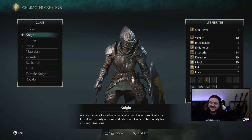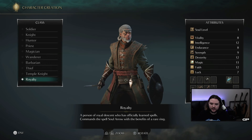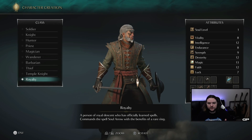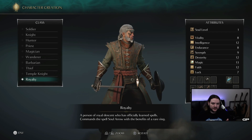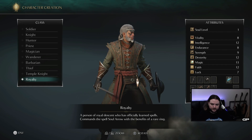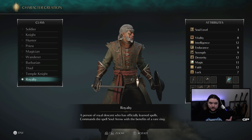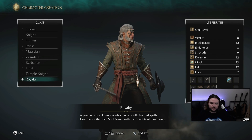If the answer is yes to any of those questions, then you are going to want to pick the Royalty class. Royalty comes already knowing the spell Soul Arrow, whereas most of the other classes don't know any spells by default and you have to wait until later to learn them. So if you want to use magic, pick Royalty because you already know Soul Arrow.